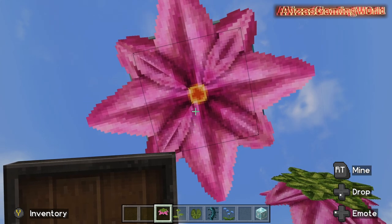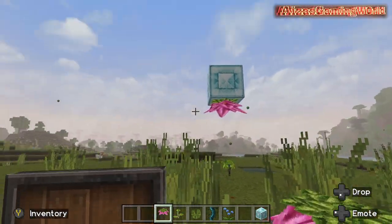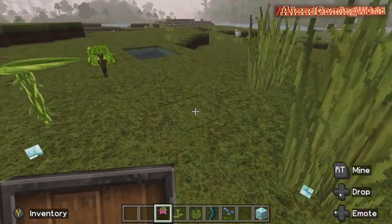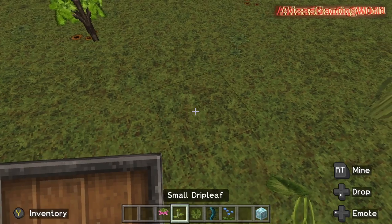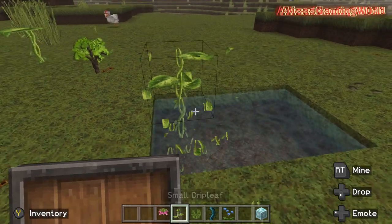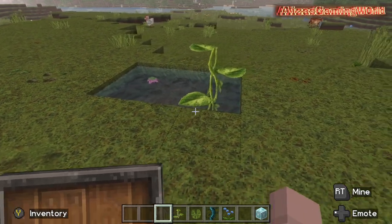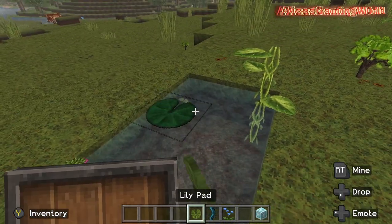Okay this is gonna be one of my favorites. Now we're gonna get particles - I will summon it later because I don't want to have those particles, but it looks really good. Small drip leaf - I can't place it. Does it live in water? It does - I didn't know that! Almost the same thing but tiny, of course, so I can't step on it. And then a lily pad.